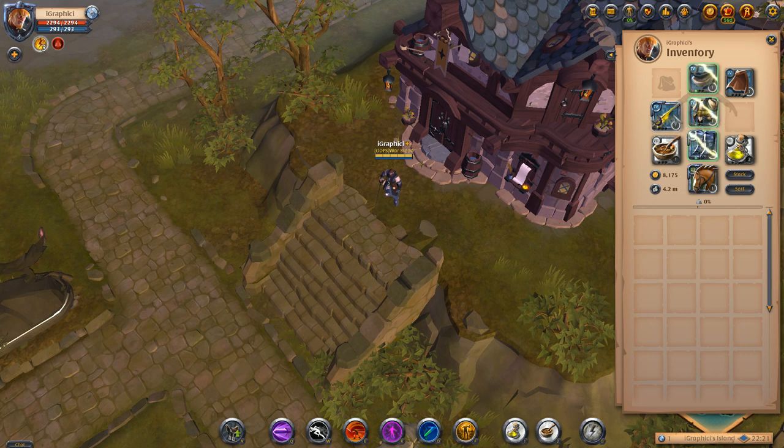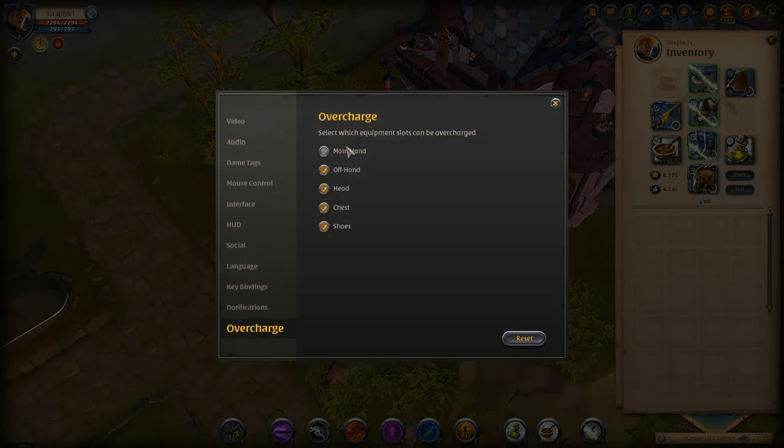Usually you want everything in the overcharge, but I did not select my main hand to show you that it is an option in the game settings. I'm gonna go ahead and change it back so I don't forget when I get into the hell gates — I'd be livid with myself if I end up losing because of it.